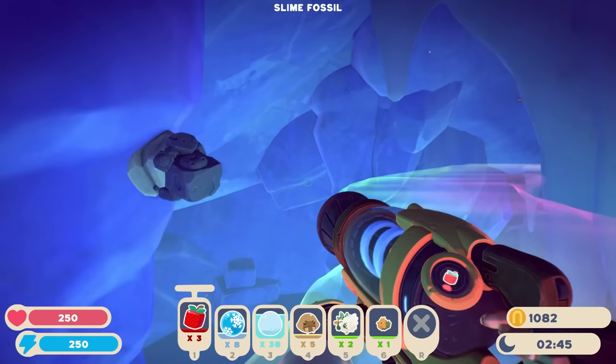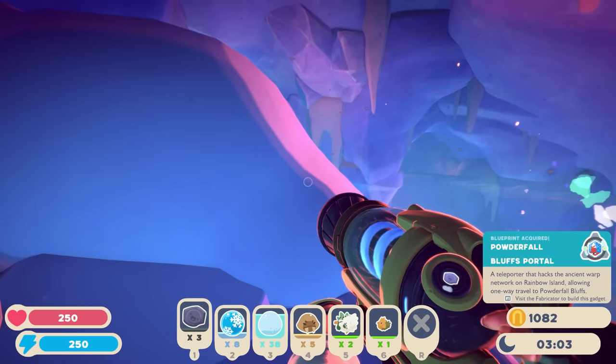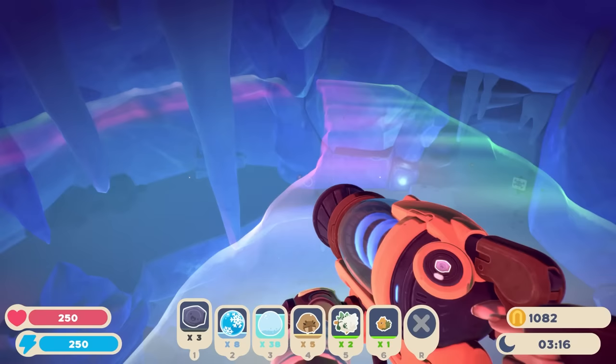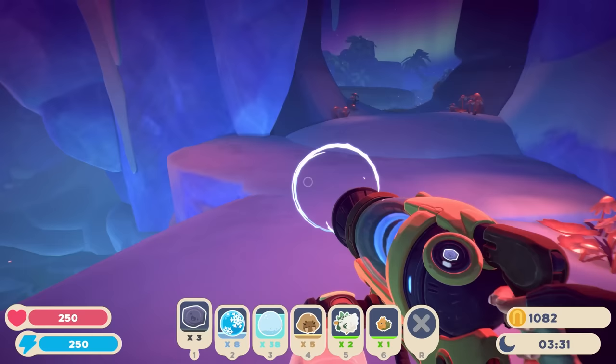It's a slime fossil! Hold on — get rid of those, I need the slime fossil. Slime fossils are new — I mean they were in the old game but they were different. 'Powder Fall Bluffs portal — a teleporter that hacks the ancient warp network on Rainbow Island when we travel to Powder Fall Bluffs.' Yay! We've got this area. Should we jump down in here? I think we should — these flowers are super cool.